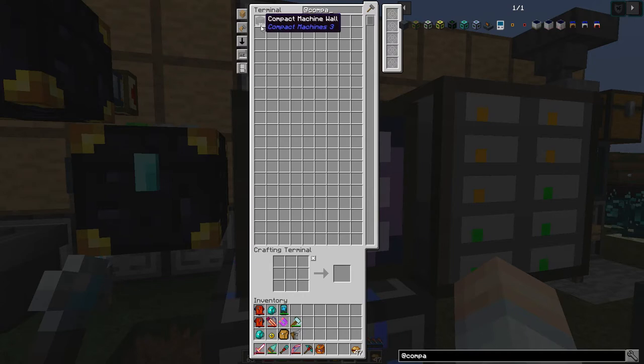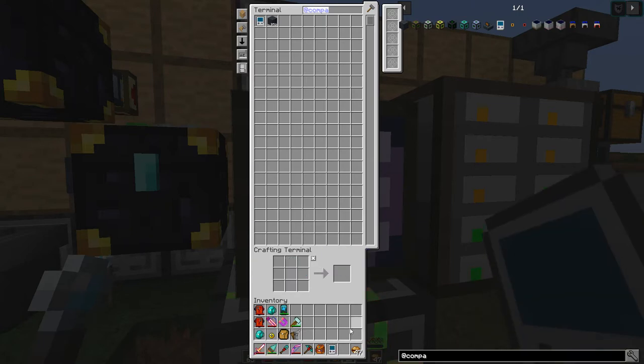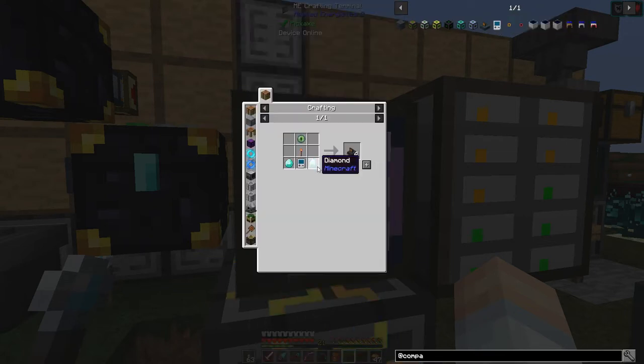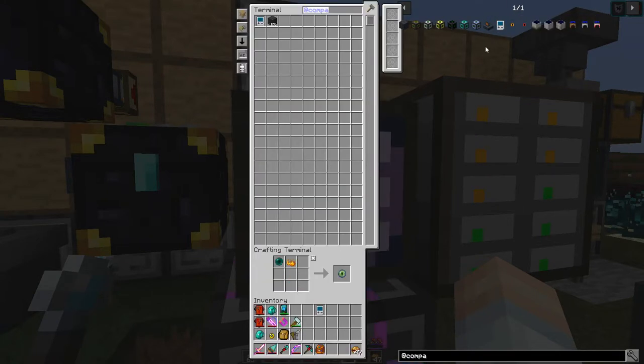Let's get started. We need to make something called — let's just bring up compact machines now. We've already got some blocks in here; I'll explain that in a little bit. First we're going to need a personal shrinking device — we actually need two of them because we need one for a recipe and one for us. And then what we're going to need is miniaturization field projectors, and that's where the other personal shrinking device comes into play. We do need an eye of ender — let's do that real quick.